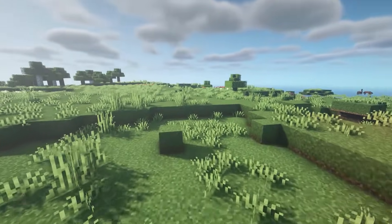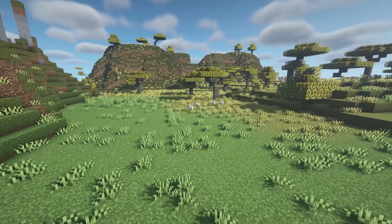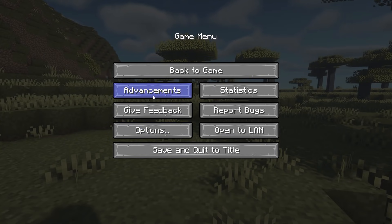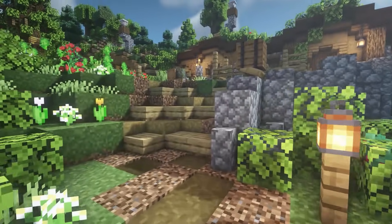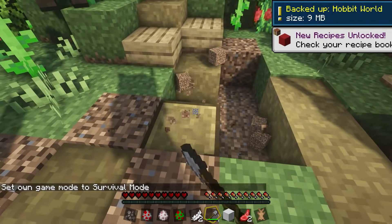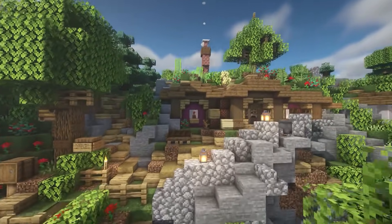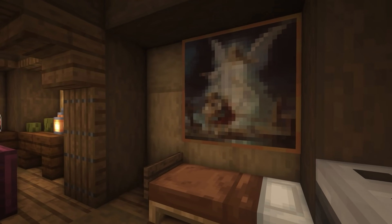This next resource pack is called Reach. It adds all-new sound, borders, better biome smoothing, low grass, and so many different features — they're all listed on the page. This is what your GUI looks like. It also adds a better breaking animation, a slightly bigger crosshair, ore borders so they're easier to find, and many more features.